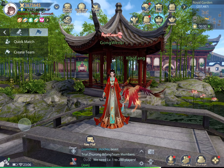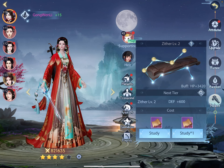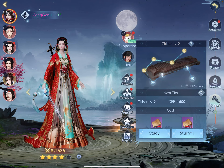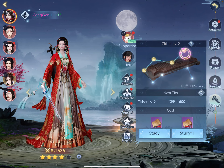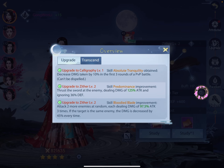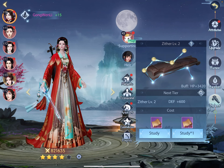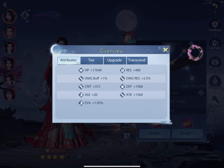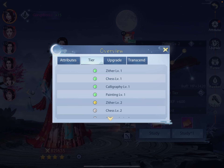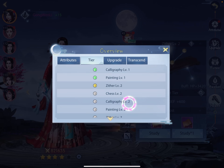So close out of that, go to Hero, go over to this Zither — or Gujun, depending on who you ask. Here we have my Zither at level 2 — that's the tier, Tier 2. To find out what tier you're on, go to the question mark by next tier. It will tell you: Zither 1, Zither Chest 1, Calligraphy 1, Painting 1. Once you get past Painting 1, that's Tier 2, so you've completed Tier 1.